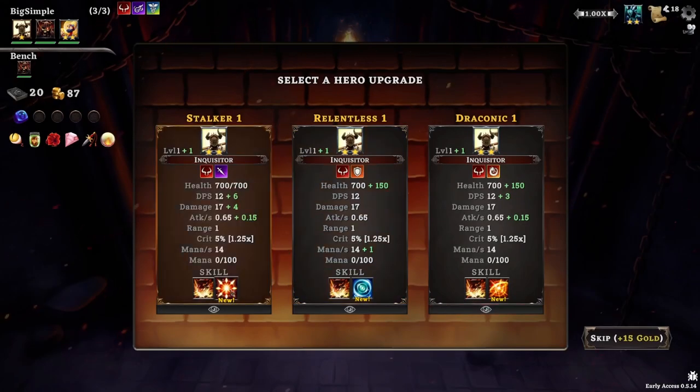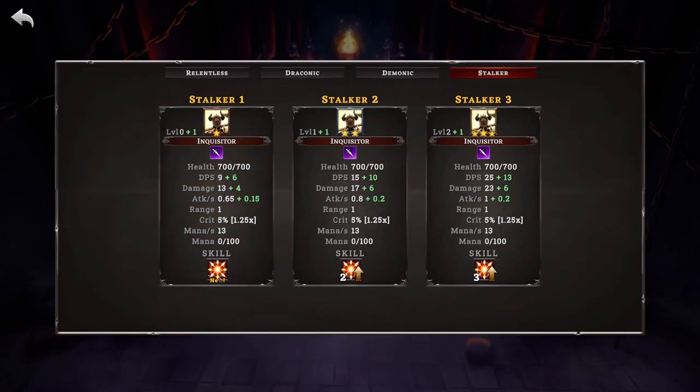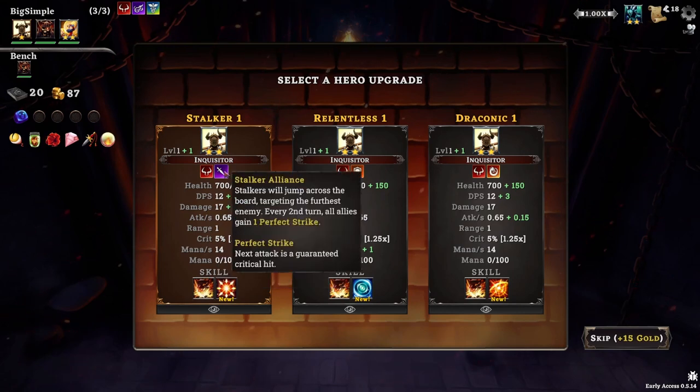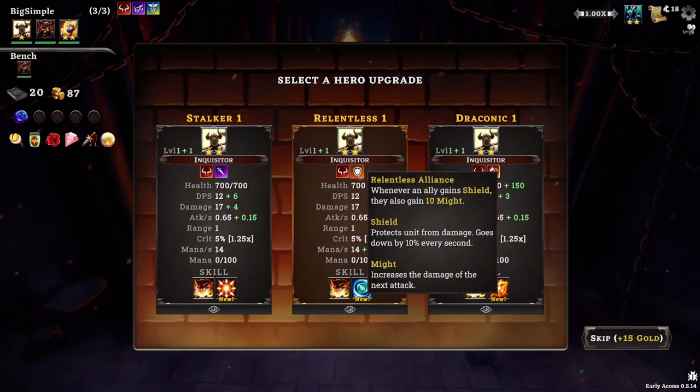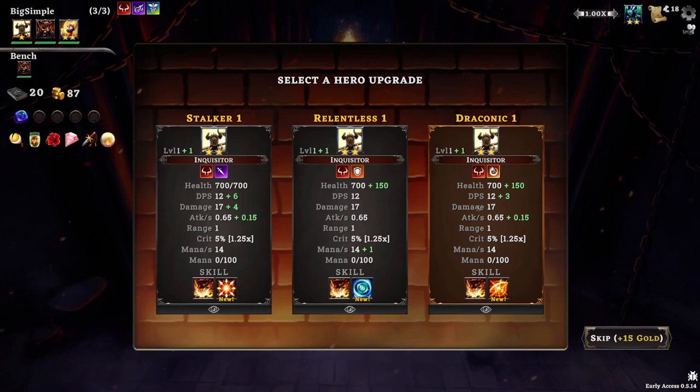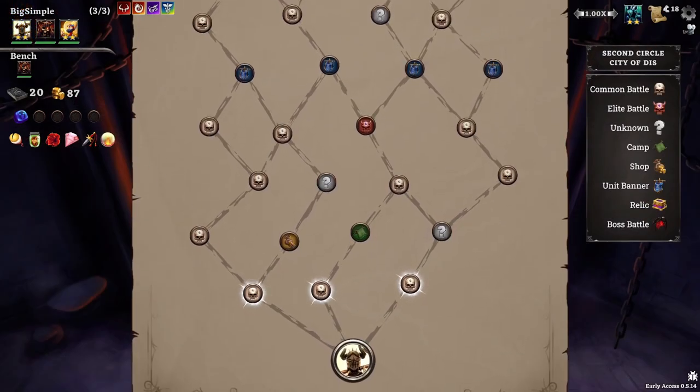Now we get to upgrade our hero. I wish we had more information about how they use these abilities — is it that they need 100 mana to use one? Stalker will jump across the board targeting the furthest enemy every second turn; all allies gain one perfect strike — next attack is guaranteed a critical hit. Or whenever an ally gains shield they also gain 10 might. Every time an ally gains might, gain 15 dragontail — at the end of the turn deals the accumulated value as damage to a random map. This seems really good since we're doing a might deck. We don't have a lot of gold, so let's head towards a camp.